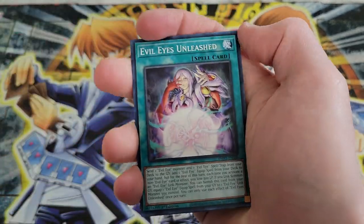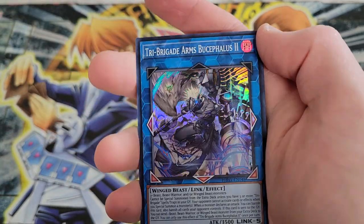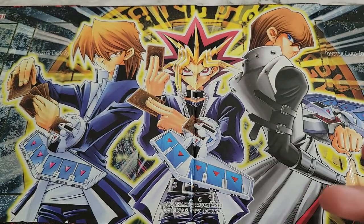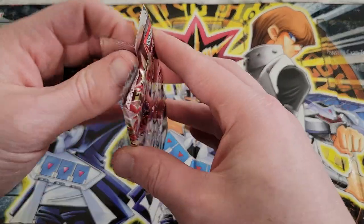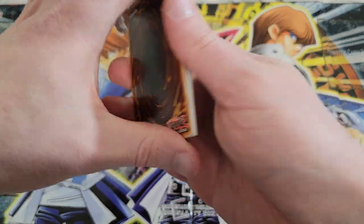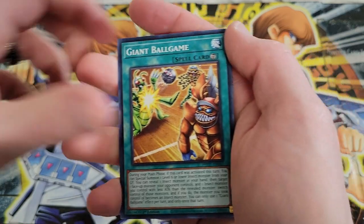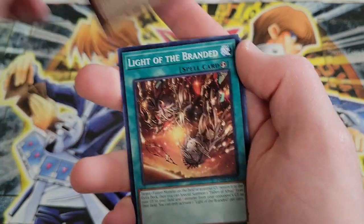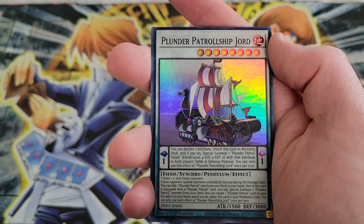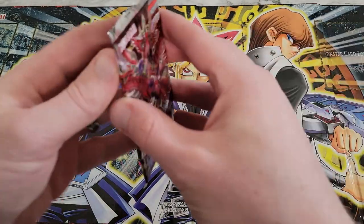Numeron Creation, Evil Eyes Unleashed, Giant Ballgame. We'll skip right to Tri-Brigade Arms Bucephalus — that would have been great if that was the Starlight version. Flipping these around: Abyss Actor, Giant Ballgame, Bestial Baldrake, Light of the Branded, and Plunder Patrol Ship Jord. Plunder Patrol ships are not going to happen, it's not going to be a thing.